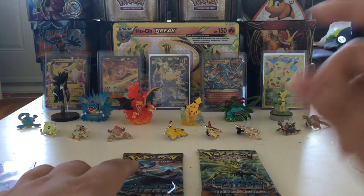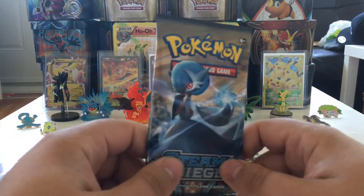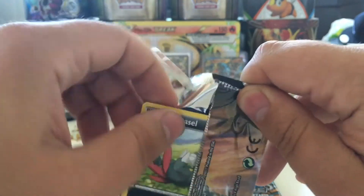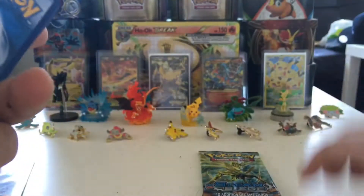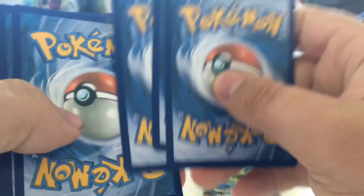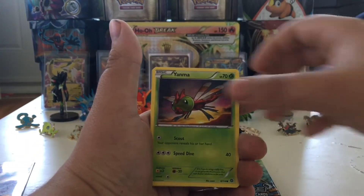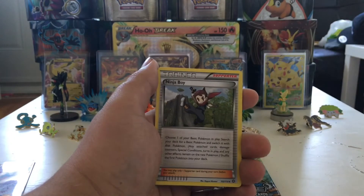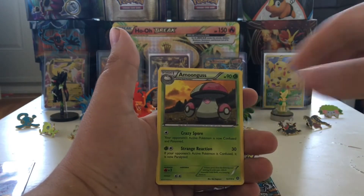We're gonna open up two more Steam Siege packs today because we want to complete this set before Evolutions. Alright guys, without further ado, we're gonna open up the Mega Gardevoir pack. Here's a code card for you — let me know what you get in the comment section below. In the pack we have a Sneasel, a Merrill, a Yanma, a Fletchling, a Mareep, a Monferno, a Ninja Boy, a Clangorous.